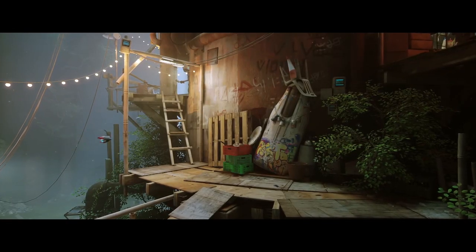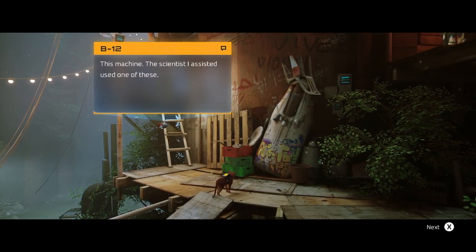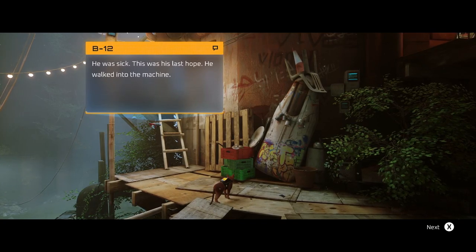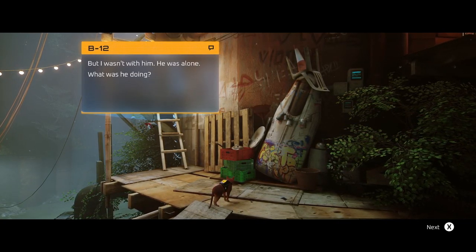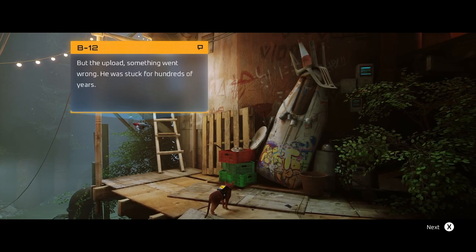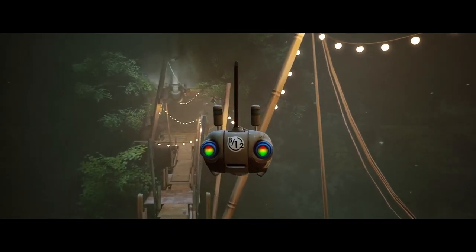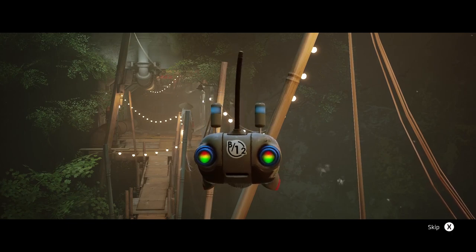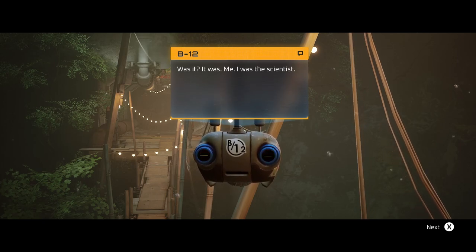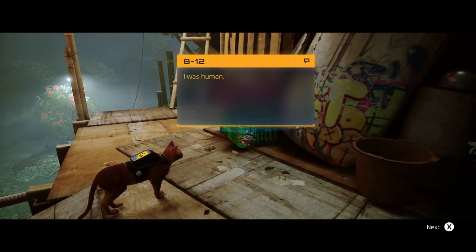Welcome to Ant Village. There's another one of those robot memory machines. The scientist B12 assisted used one of these. He was sick — this was his last hope. He walked into the machine alone. He uploaded himself into a computer and then everything was different, but something went wrong with the upload. He was stuck for hundreds of years until a little cat appeared. It was me — he was the scientist all along. Not that I saw that coming a mile off, obviously.